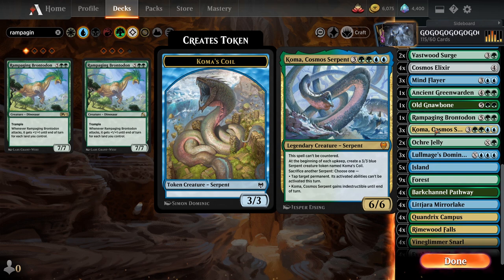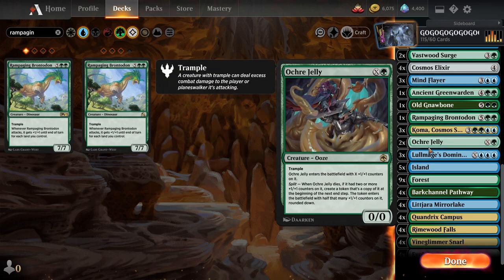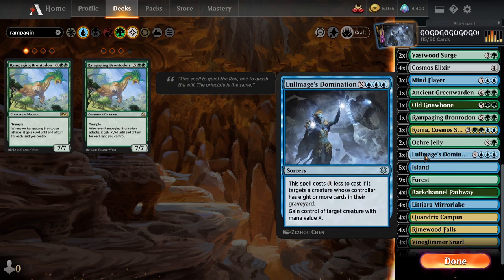Then we got Coma — that's just a game winner right there. Usually that's how you win the game actually. I was going to run four, but that seems excessive — I mean, it costs seven. Then Ochre Jelly — this one's actually kind of funny because they have to kill it twice and you can dump X into it, so that's huge. And then just the X Stealer. And that's it.